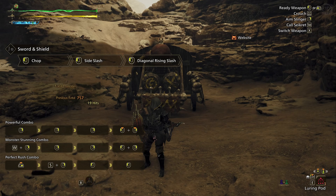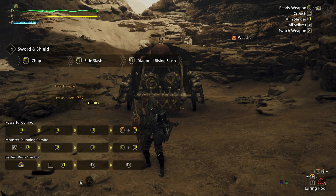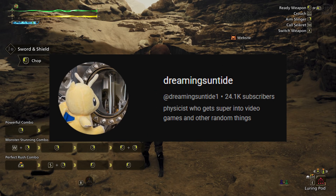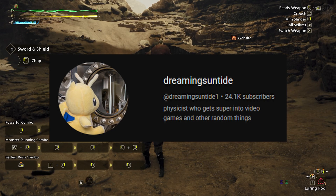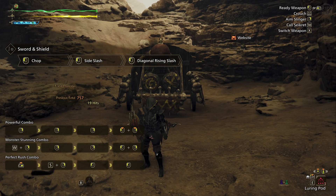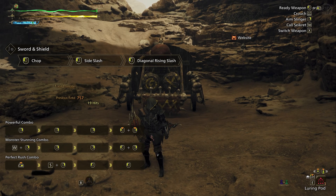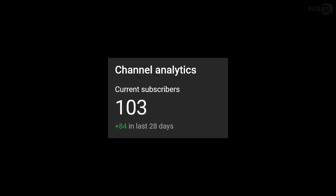And that's pretty much everything you need to know for basic damage calculation in Monster Hunter Wilds. If you want to know more, I'll leave a link to a channel called Dreaming Suntide — he's a physicist who does a lot of Monster Hunter calculations on damage skills, optimal builds, and things like that. Also in the description you'll find a link for Karenico, where you can view monster hit zone values, as well as a link for the motion value spreadsheet used in this video. If you found this helpful, leave a like and maybe subscribe. We just hit 100 subscribers while I was editing — it's really not a huge number, but it means a lot to me. So thank you, and as always, take care and happy hunting.